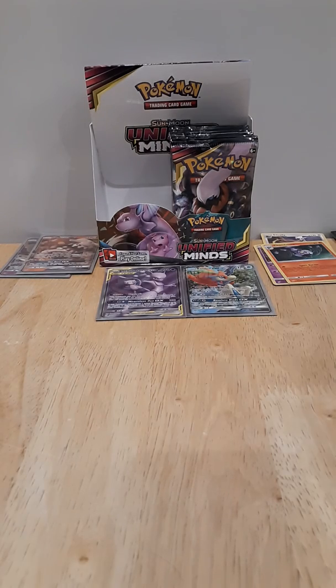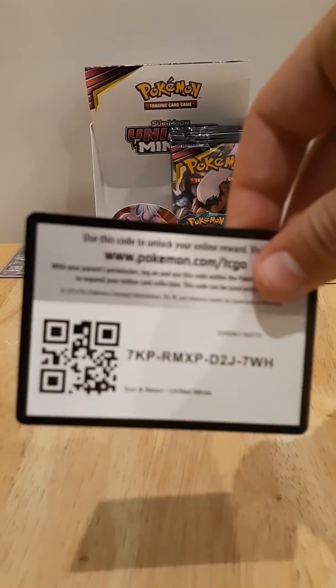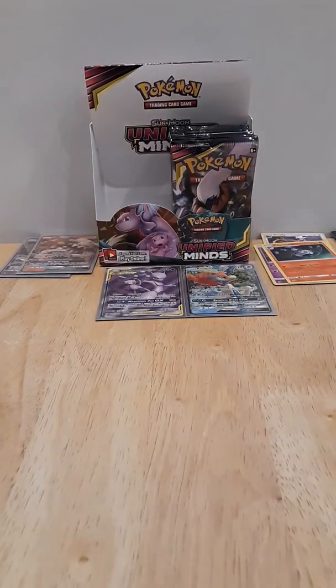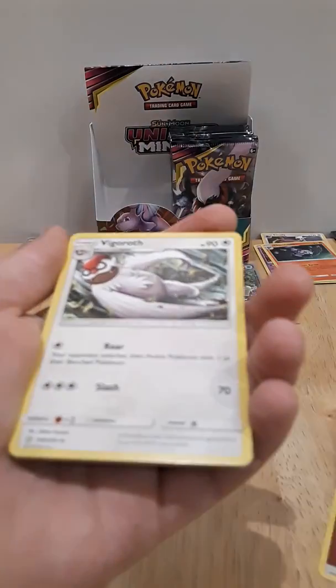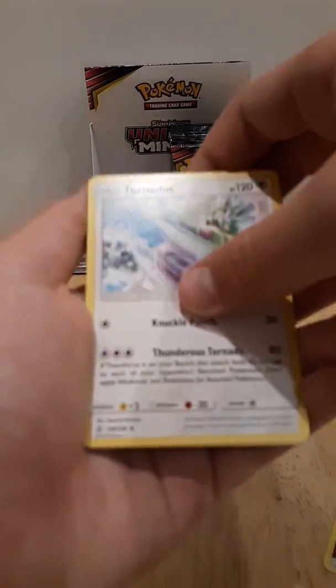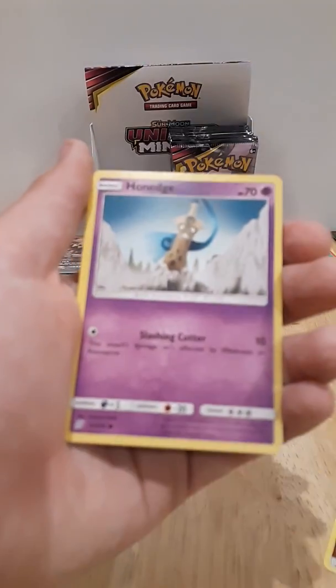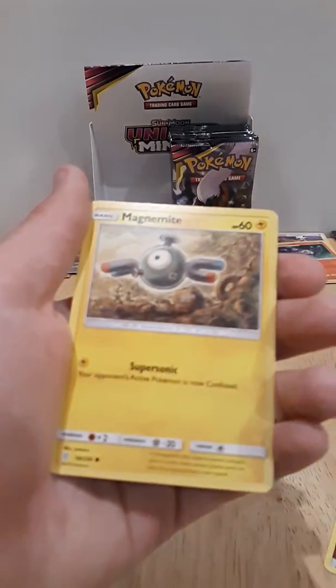Finally, a white and green code card. Energy, Vigoroth, Unidentified Fossil, Torandus, Dratini, Bongus, Hanage, Sneasel, Magnetite, Salazzle...